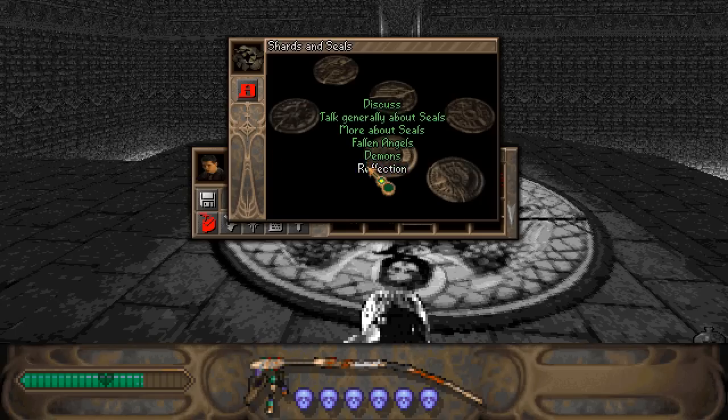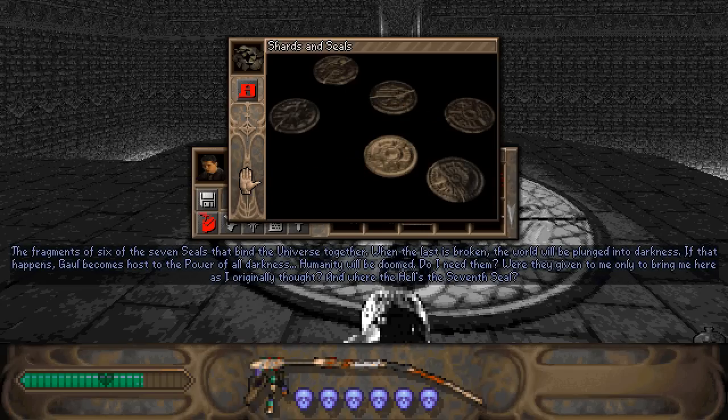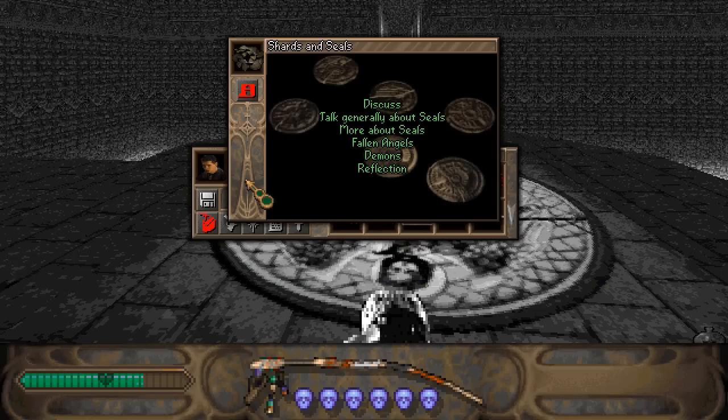Let's reflect on these seals now that we know what they are. The fragments of six of the seven seals that bind the universe together — when the last is broken, the world will be plunged into darkness. If that happens, Gaul becomes host to the power of all darkness and humanity will be doomed. Do I need them? Were they given to me only to get me here as I originally thought? And where the hell's this seventh seal? We don't know where it is. We were given these by Florentine — he had no use for them anymore. Adam Randall thought he did so because Florentine was trying to get Adam to come to the house. We don't know if we actually need to use them for anything, but Adam is overwhelmed now that he knows how important these things are.